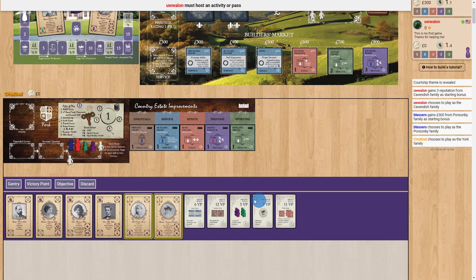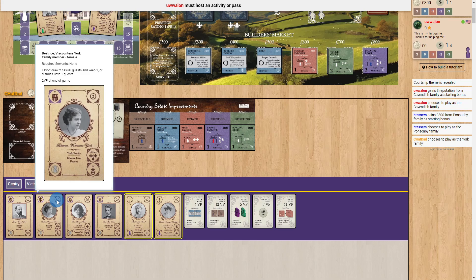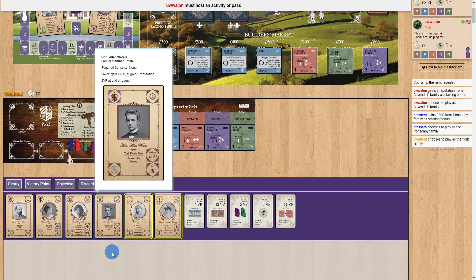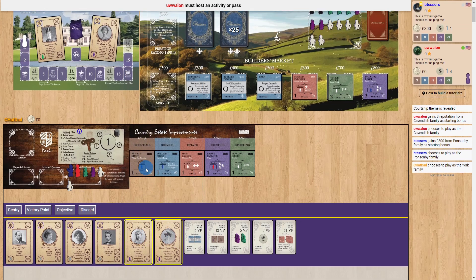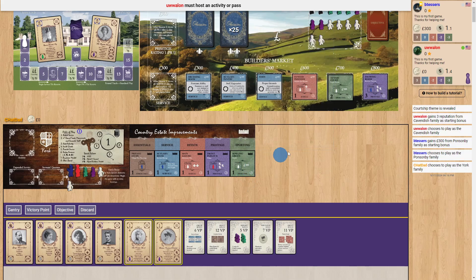Points come from victory point cards — in the top right of each card there's a point value showing how many points you get for that card. Sometimes you'll have negative points but they give you other benefits, or they don't and you need to try to get rid of them. Each improvement also has a point total at the bottom right, and some start negative — you have to use them to host an activity in order to flip them to the positive point side.